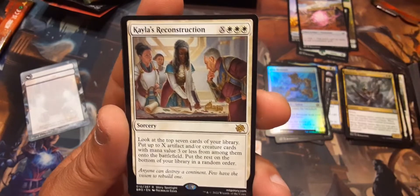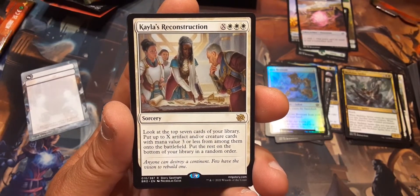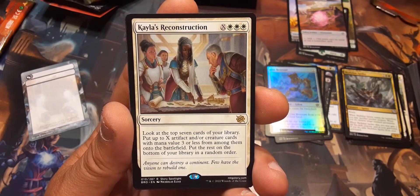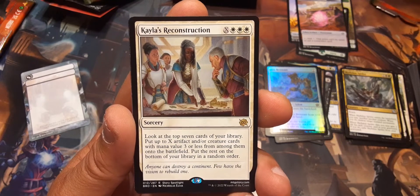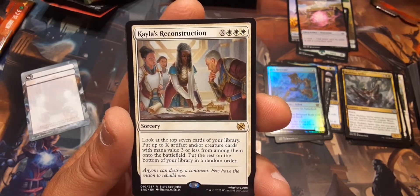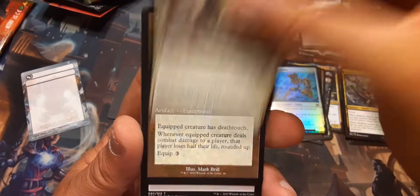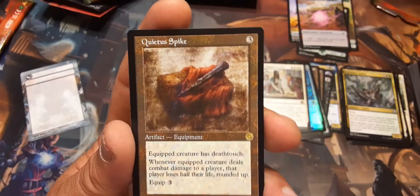Kayla's Reconstruction: look at the top seven cards of your library, put up to X artifact and/or creature cards with mana value three or less from among them onto the battlefield; put the rest on the bottom of your library in a random order. I like that. Quietus Spike: three to equip. Equipped creature has death touch, and whenever equipped creature deals combat damage to a player, that player loses half their life rounded up. I like that a lot — equipped for three.